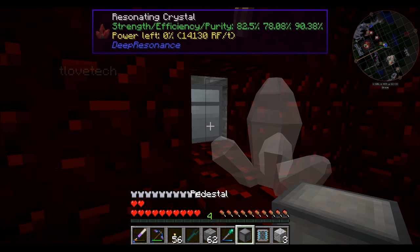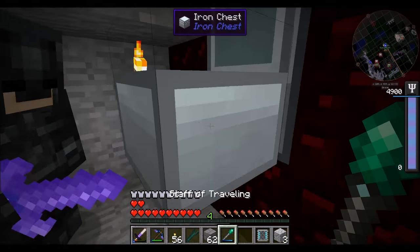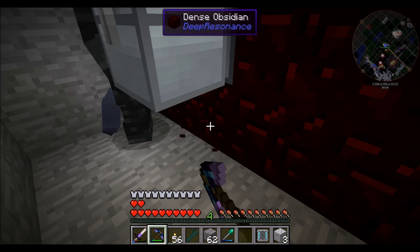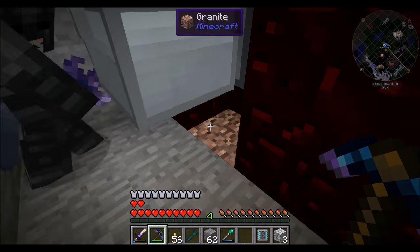Is there a white crystal inside that chest behind you? Yep. The pedestal does have an inventory, so we're going to need this here. I don't think this is actually going to help with radiation at all — more so for appearance's sake. Could you make me a facade of dense obsidian?